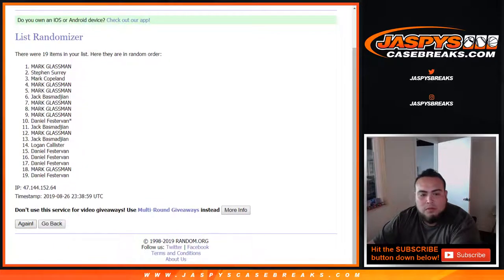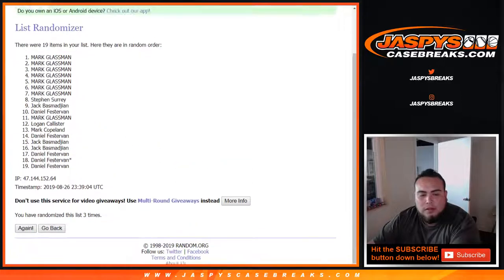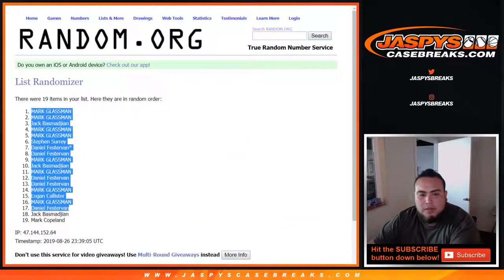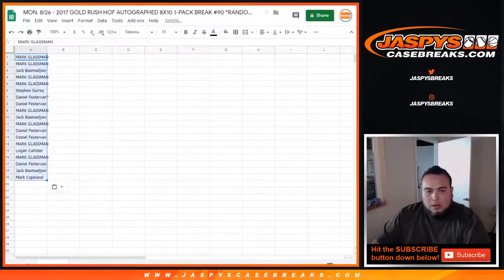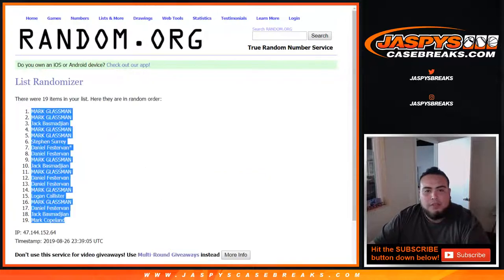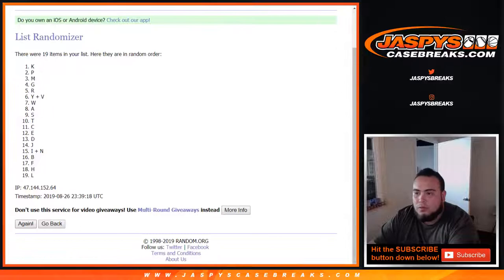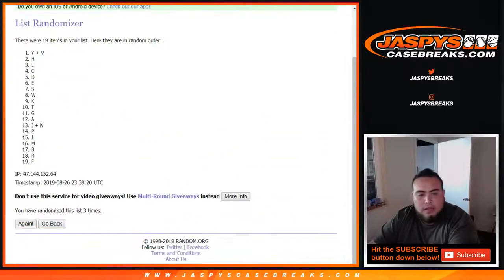1, 2, 3, 4. Alright, 4 times. Boombox, down to Mark Copeland. Alright, 4 times now on the letters: 1, 2, 3, and 4.